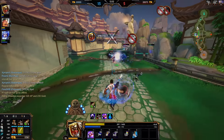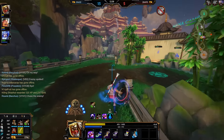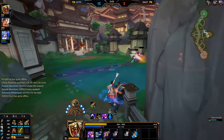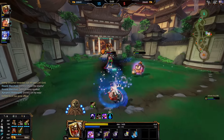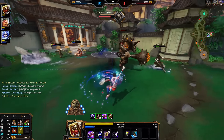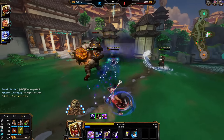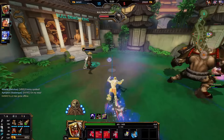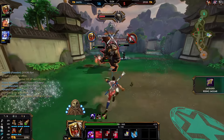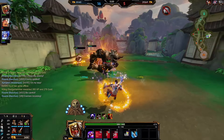The only downside I see to quick casting — and this also applies to instant casting — is, say you're playing a character like Ra, and your roll is right next to your ultimate. Say you're in base, you want to use your roll to get out of base and regen your mana. You hit three, but if you accidentally hit four you're going to use your ultimate in base. That can kind of suck. That's happened to me a few times, so keep that in mind.